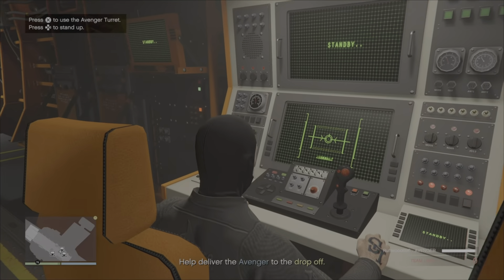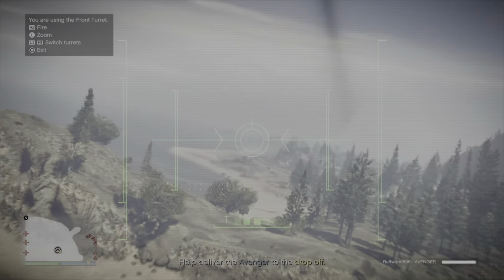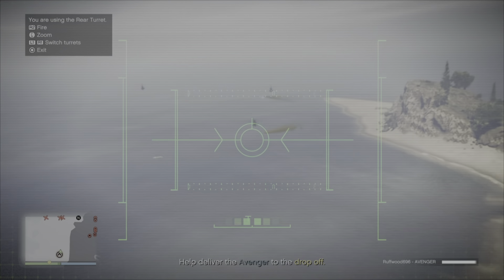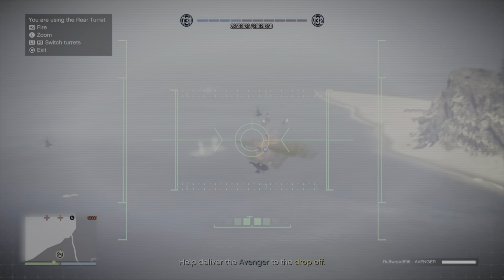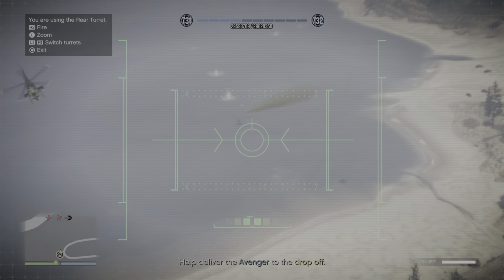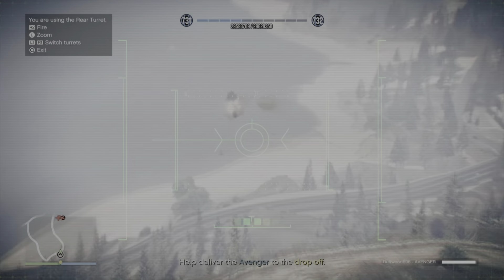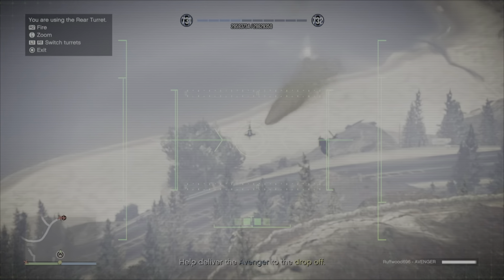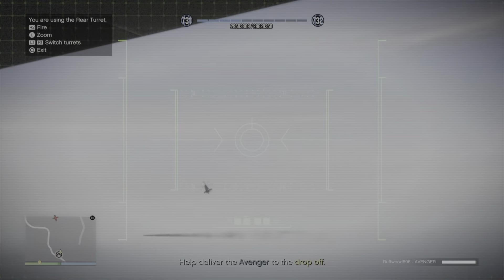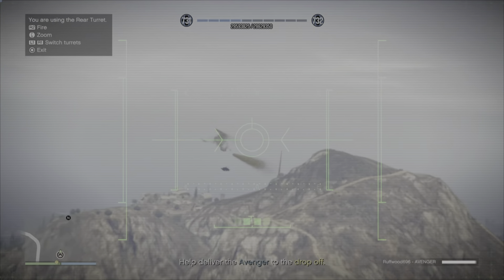As soon as I'm inside the Avenger I'm going to jump into one of these seats and take control of the missiles through the turret station to take out any of the remaining Buzzards chasing us. They won't actually chase us for too long and we do eventually outdistance them, but you do want to try and take them out because as you can see on the bottom right there is the Avenger health — and we can't take any more than five percent damage.